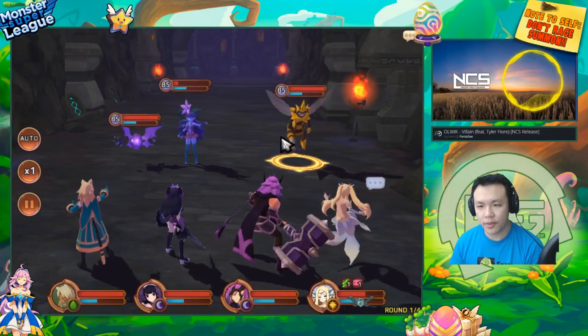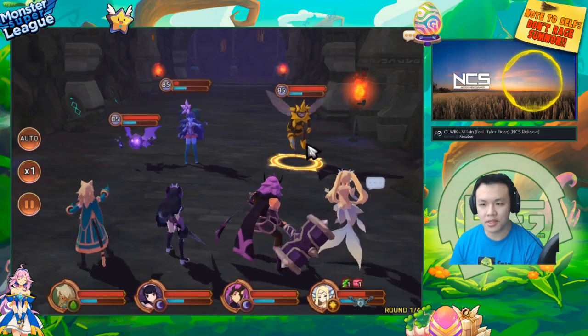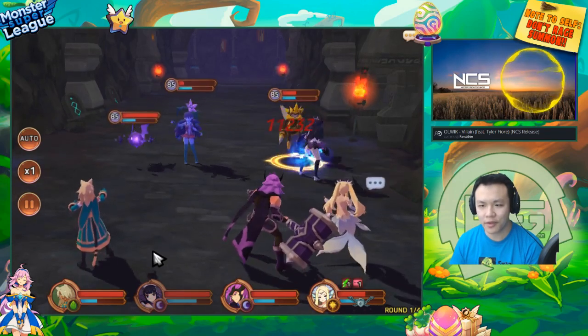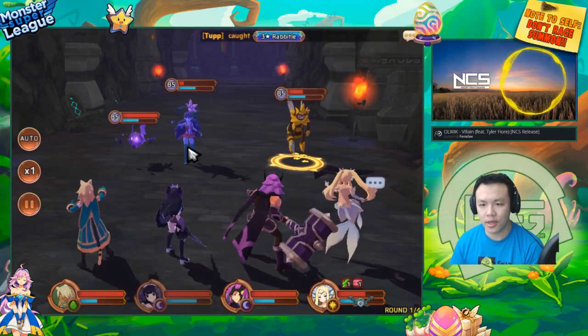Let's see how much damage she does without the armor break. I'm gonna hit the same bee who has the same stats as the one we just hit, and we're gonna do it without the armor break. That's 11k, 12k, 11k — so that's about 33k.